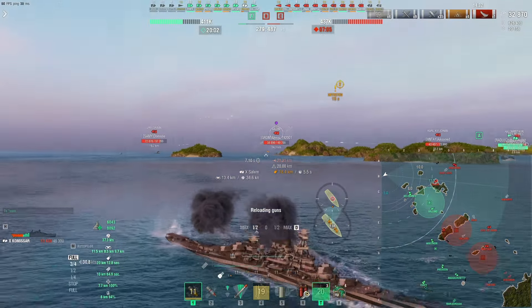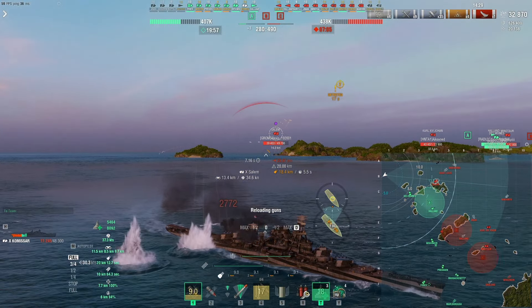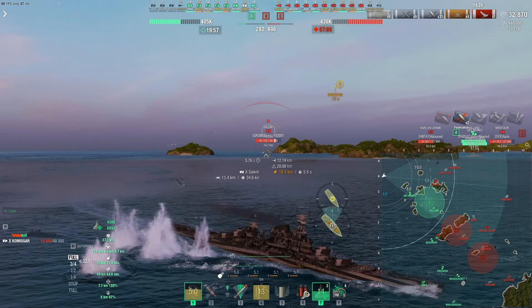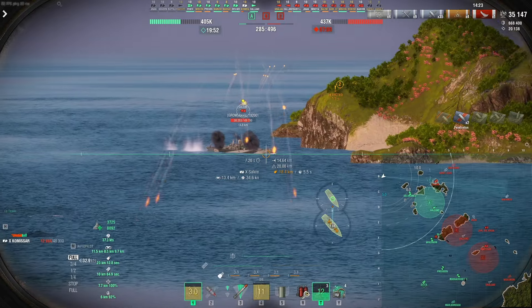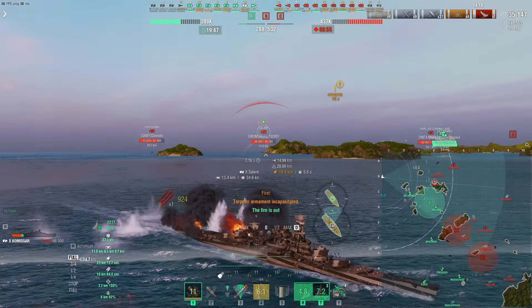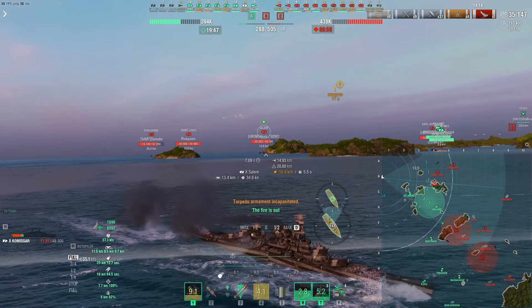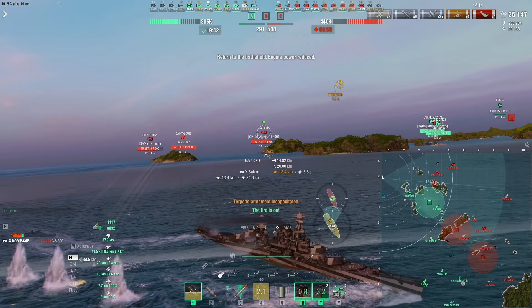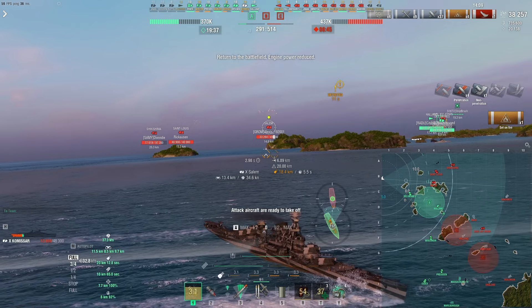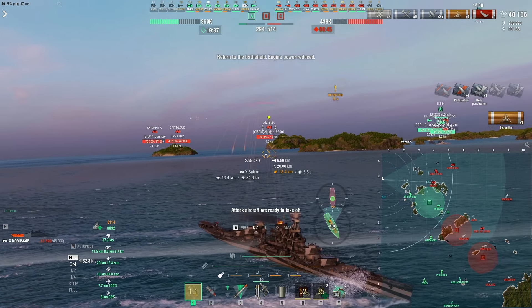I'm gonna fire but we're probably gonna have to be a lot more careful now because we're already low HP and there's nothing else here that can actually tank. Look at the minimap — it's just me, the Des Moines, and the Holland. The closest battleship is in the middle of the map — that's an enemy. The ally closest battleship is far. Everything else over here is enemies.